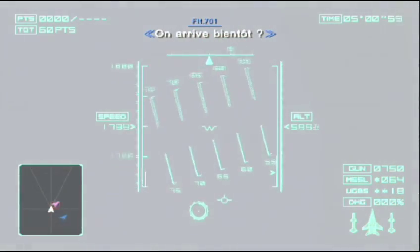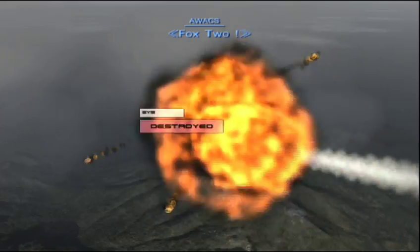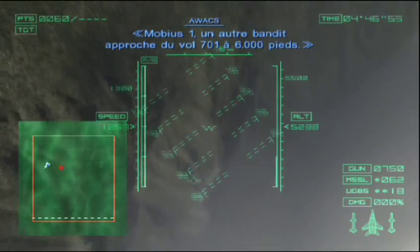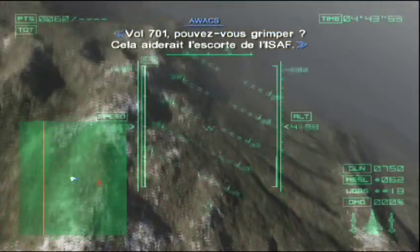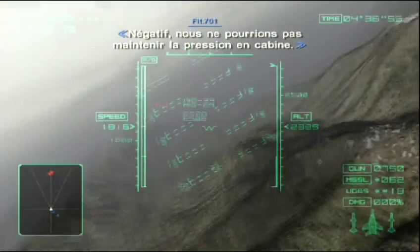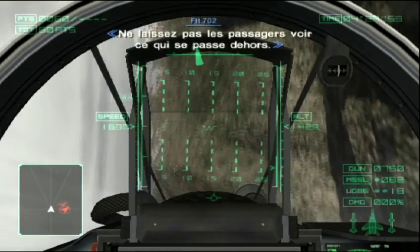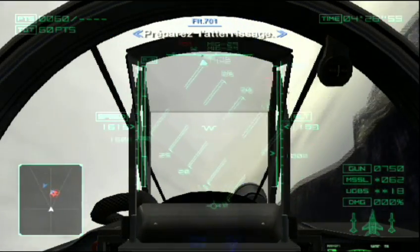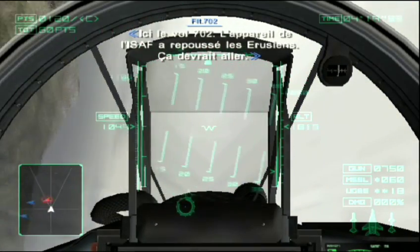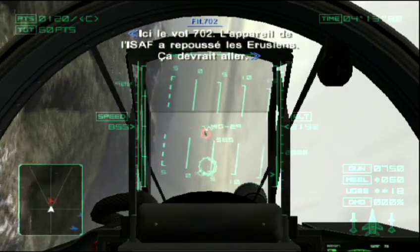Are we almost there? Obvious 1, there's another bandit closing in on Flight 701 at 6,000 feet. Flight 701, can you raise altitude? This will assist the ISAF escort. Negative — we cannot maintain cabin pressure if we climb. Don't let the passengers see what's going on out there. Prepare for landing. This is Flight 702 — the ISAF plane has the Illusions tied up. We just may make it. Obvious 1, Box 2.